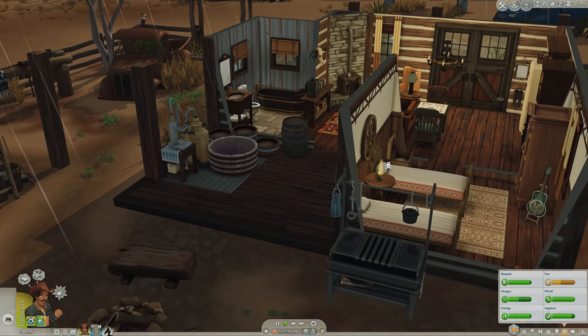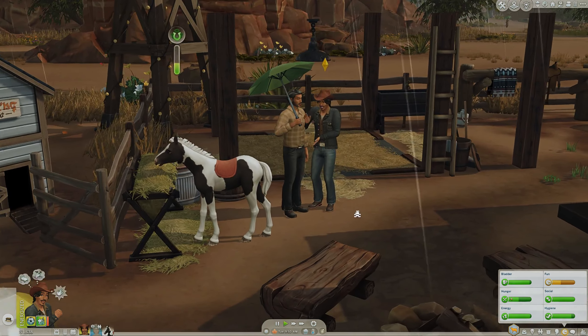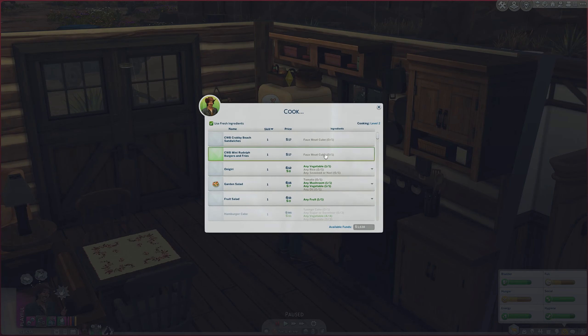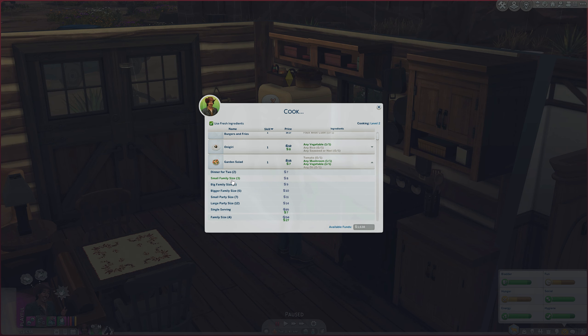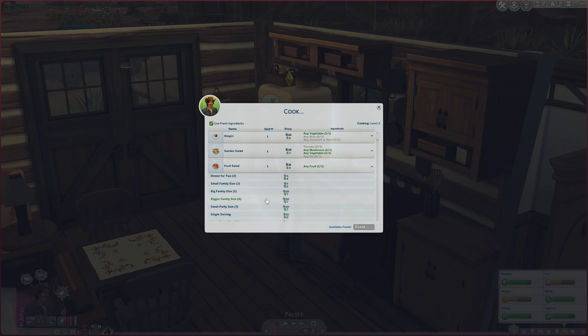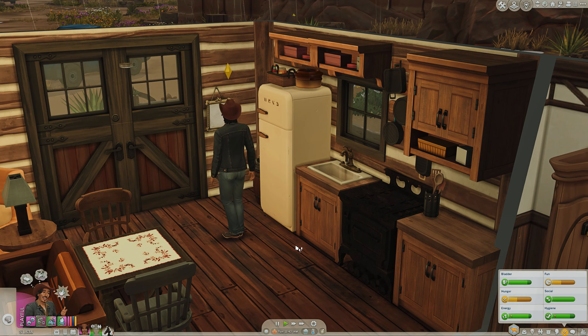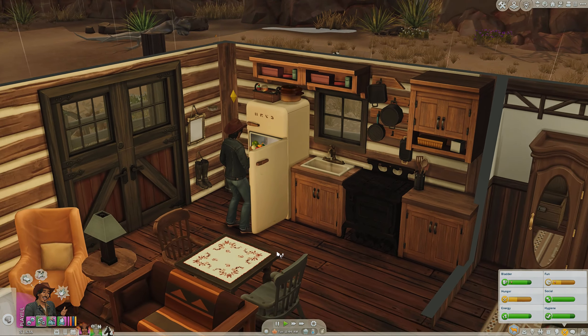It is raining and our clothes are suffering, but at least we fixed the horse situation. Now let's see what we can cook — we could make garden salad for about seven simoleons, or a fruit salad party size for zero cost since we have plenty of fruits from the farm. I should make a party size of fruit salad so we'll have plenty of leftovers.